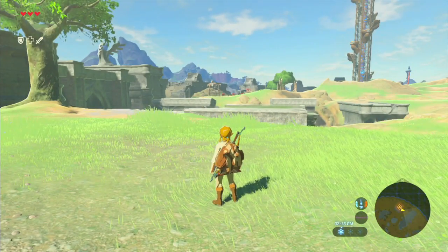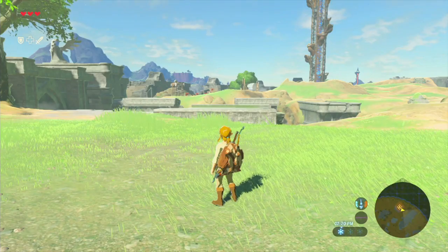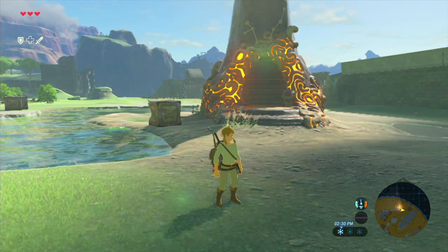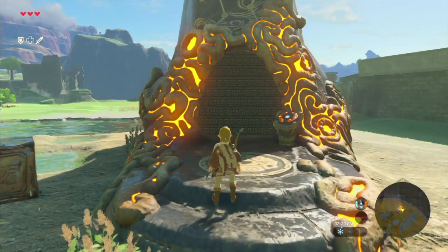The entity now known as Calamity Ganon is there, sealed up in Hyrule Castle, just waiting to get out. Something needs to be done, otherwise the world's gonna end.